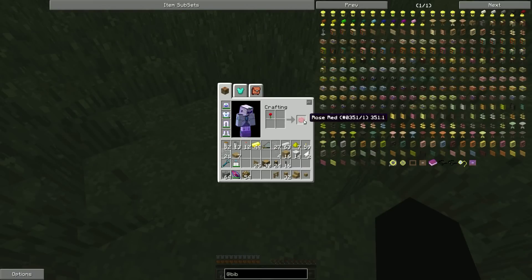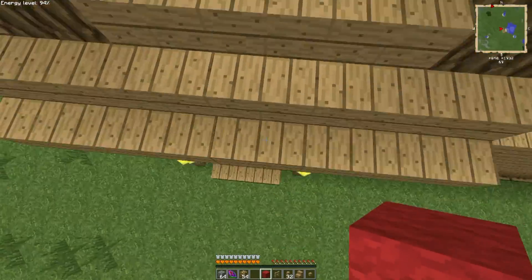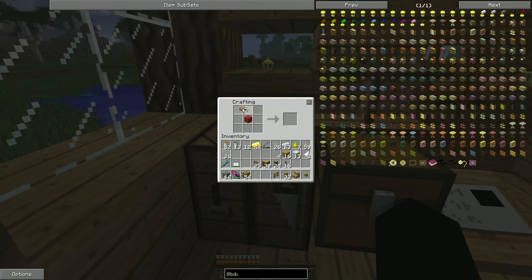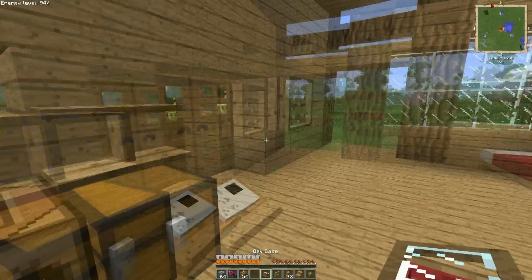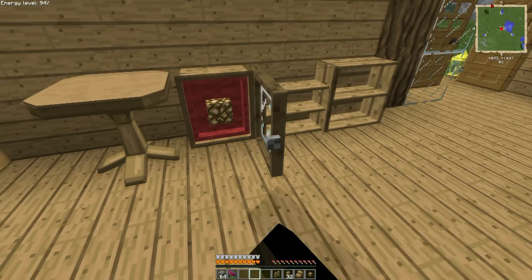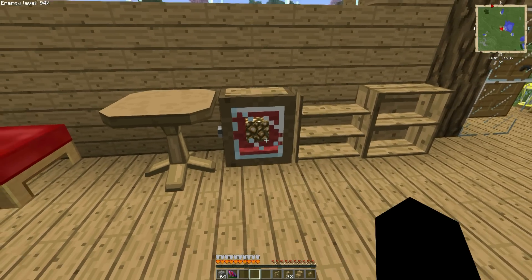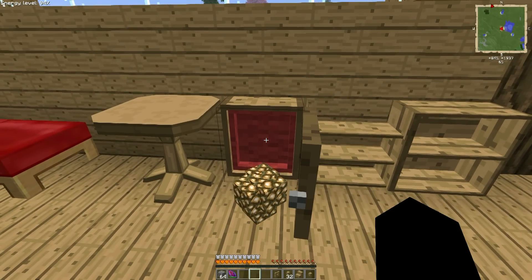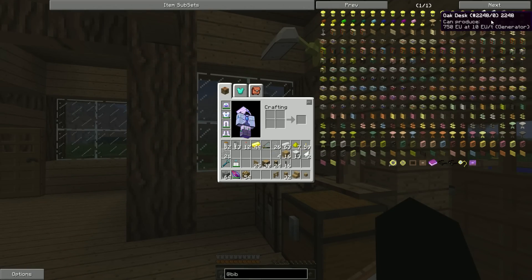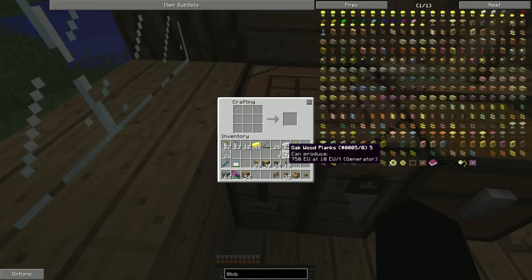There we go — got red wool, awesome. Let's make the display case and see what it looks like, then we'll end the episode. Shift-click to open, place a block inside, shift-click to close — ta-da, that looks pretty awesome! Probably going to use that for a bunch of stuff. The last thing to make is the oak desk — I want to test how all these Bibliocraft items look so we can use them in our regular house.